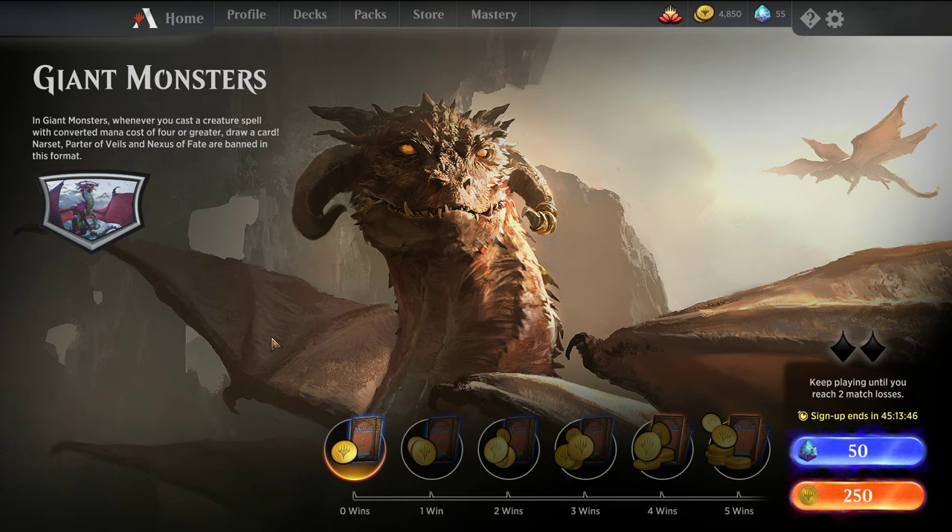Welcome back, I'm MTG Joe, and today we're going to be playing some of the special weekend edition of Arena's special events. This one is Giant Monsters — sometimes you get Singleton or a whole bunch of different wacky formats. In Giant Monsters, whenever you cast a spell with converted mana cost 4 or greater, you get to draw a card.